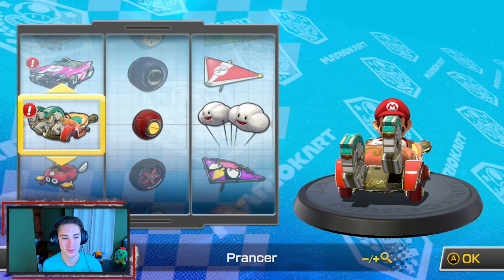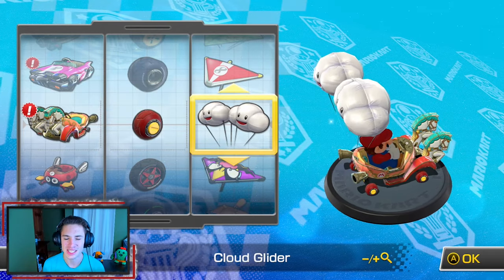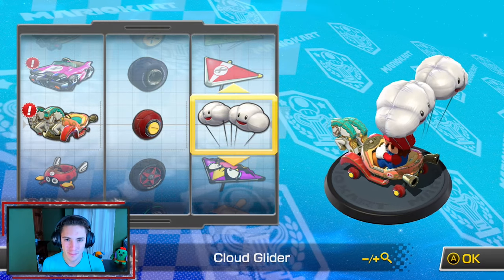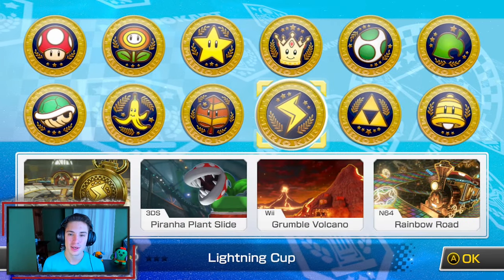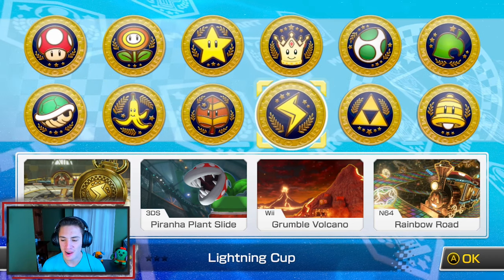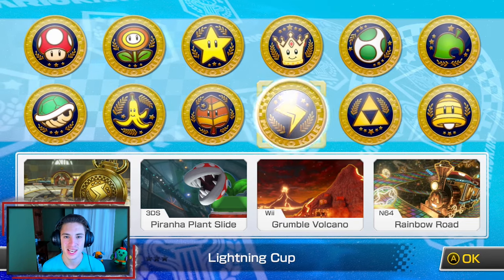We're using regular Mario with the Prancer, the roller wheels, and the cloud glider. Look at this car - it's like a chariot, it has two horses just going back and forth in the front. We're hopping into the Lightning Cup, which consists of Tick Tock Clock, Piranha Plant Slide, Grumble Volcano, and Rainbow Road.